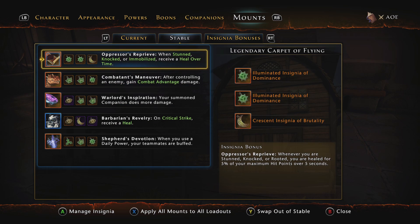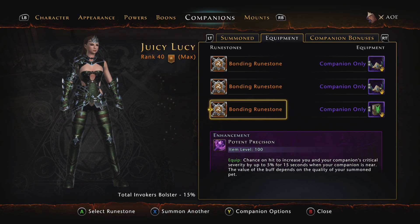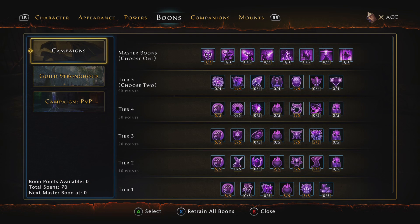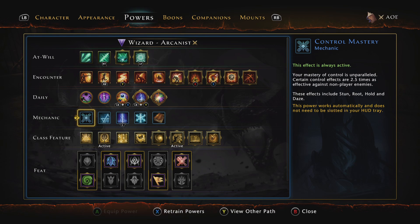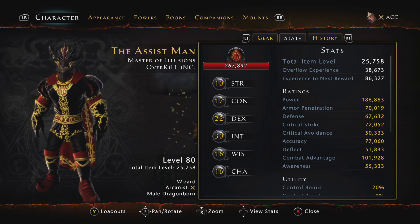So to recap: companions use Azunja, maxed Bonding Runestones, Potent Precision for the enhancement, best companion gear you can get. Boons — showed you already, pause the screen if you missed it. Powers — talked about them all. Stats — right now I'm well under the armor pen, defense, and critical strike caps until I get the new gear from the trial, but once we have that gear the stat caps are going to be a lot easier to reach.